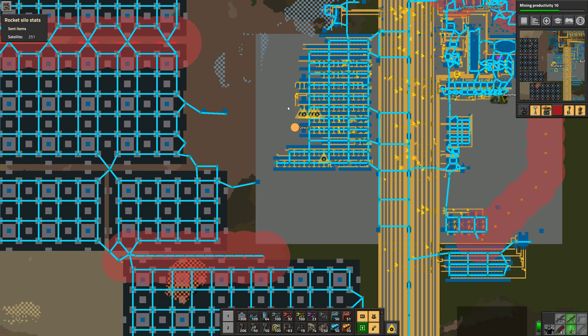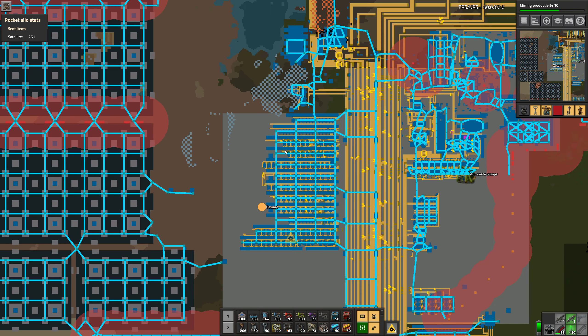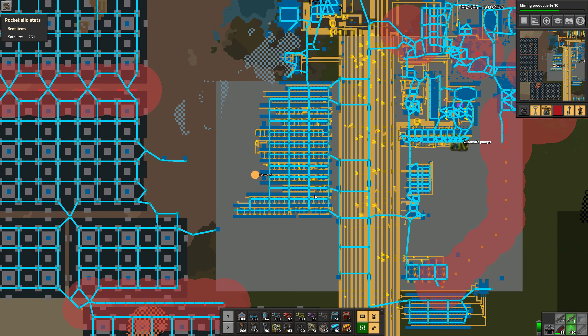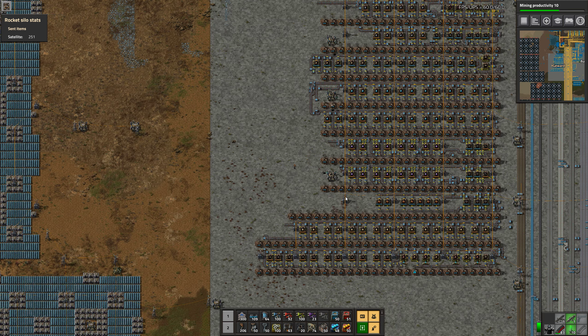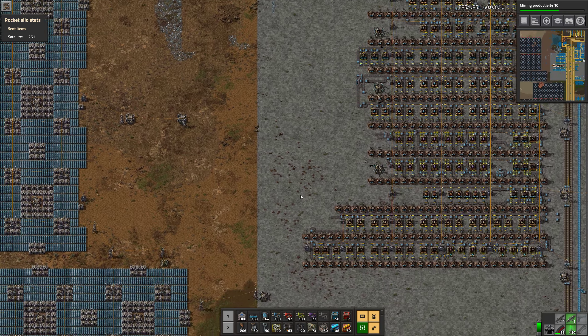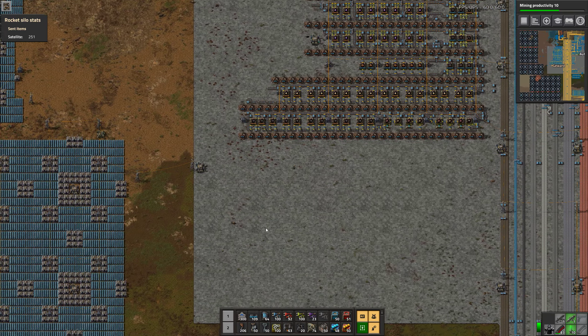Looking at this from the map — this is 1000 science a minute, without space science, but still smarter than I thought. It's really pretty compact.